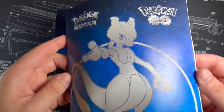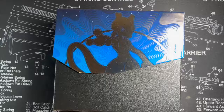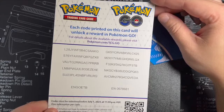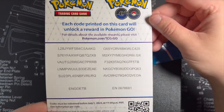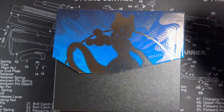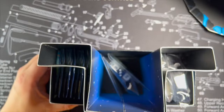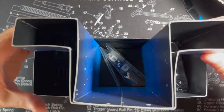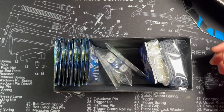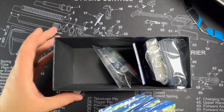We have the booklet here, of course, like in every Elite Trainer Box. Got some codes that will unlock things in Pokemon Go. I don't play Pokemon Go myself, but I played it when it first came out. Opening it up, just like every other Elite Trainer Box, comes with the same stuff. Let's see how many packs we get.